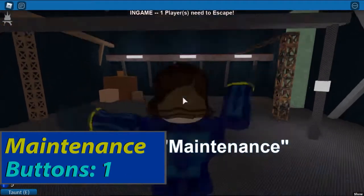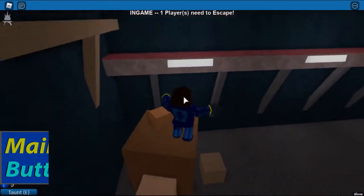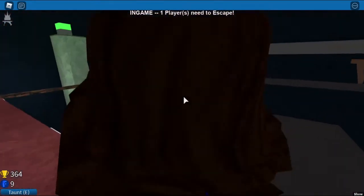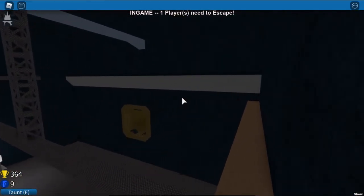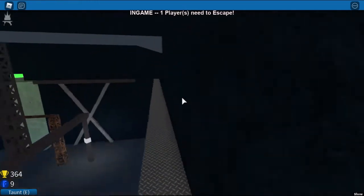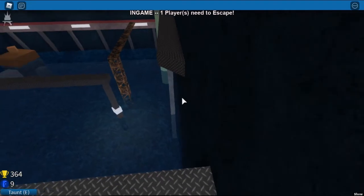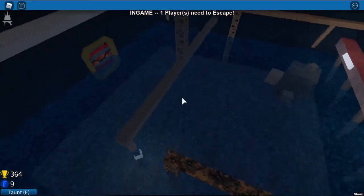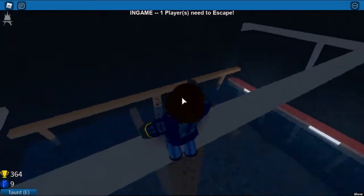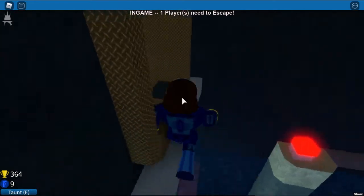Room 2. Maintenance. Try and go up through boxes and or truss. Keep hugging the wall in this direction and walk all the way until you get to the green button and then press it. After pressing it, jump down and climb this truss, turn right and escape. And that's how you beat Maintenance.